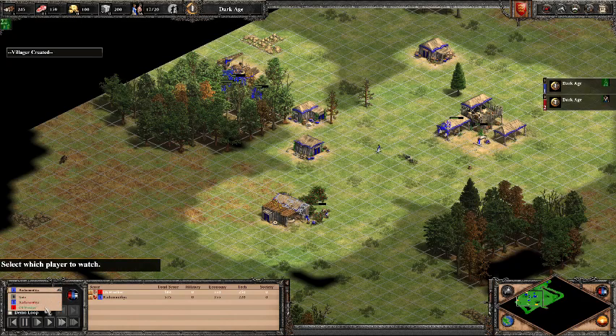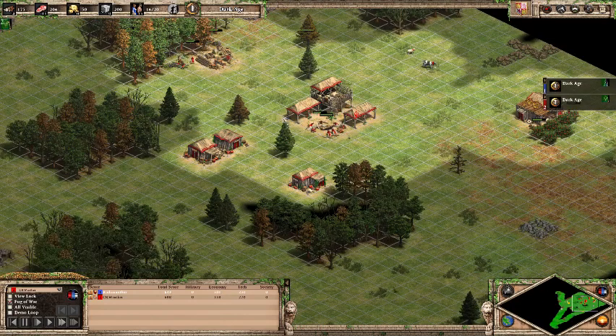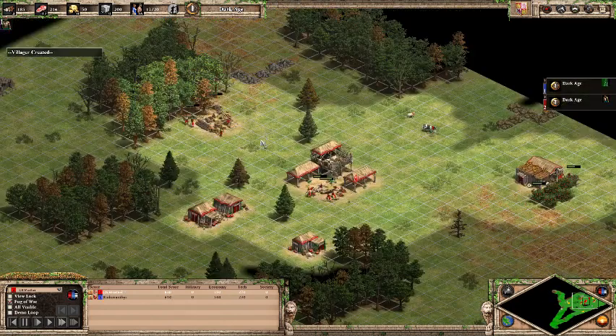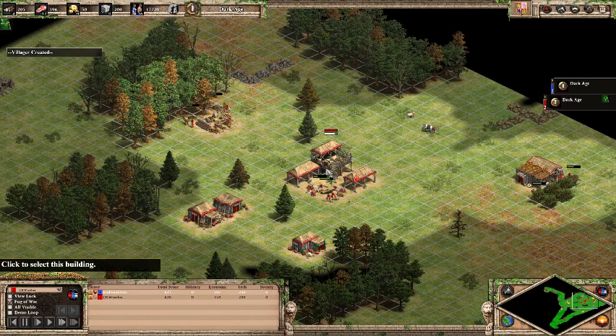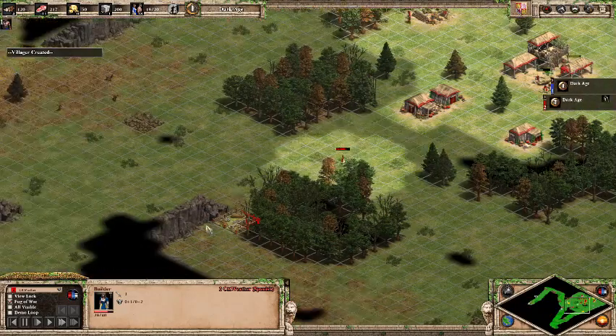Going back to my view — I realize he's not down in the corner, so I'm going to go across the back. Getting my second boar. Overall doing pretty well. I'm probably going to get housed — I usually get housed at 15 or 20. I sent a builder out here to build a house.